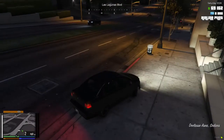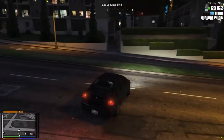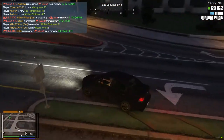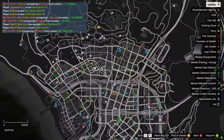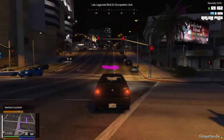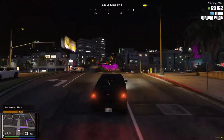We need to go to the ATM to deposit some cash into our bank account so we can buy the plane. Let's go there.